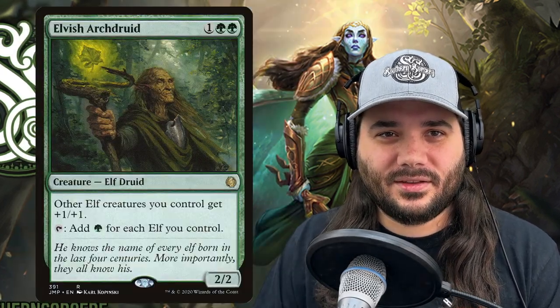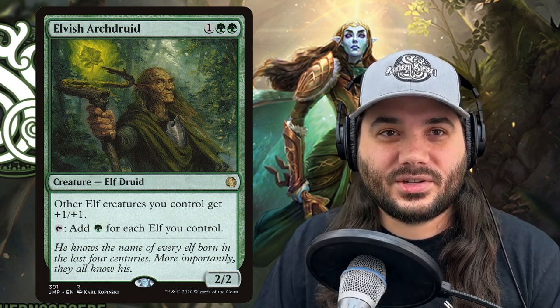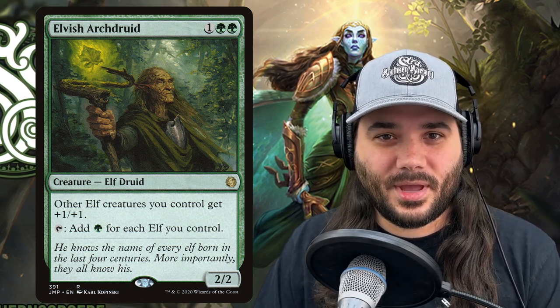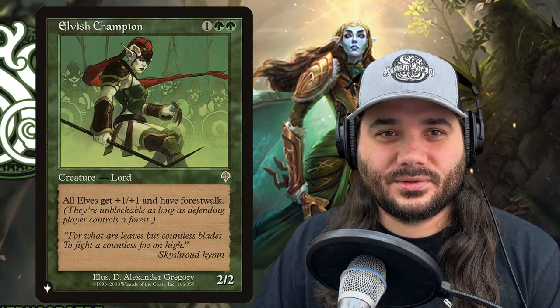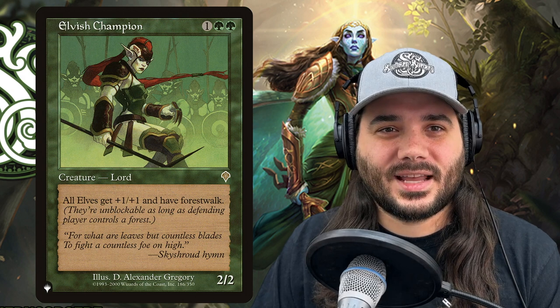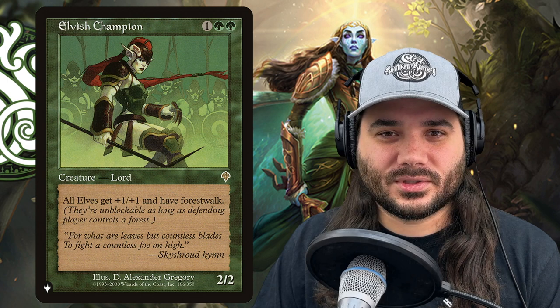Next up, we've got Elvish Archdruid. It gives other elves +1/+1 and taps to add a green for each elf you control — another great mana dork. Next, we've got Elvish Champion. It is 1 green green for a 2/2 elf lord that says all elves get +1/+1 and have forestwalk. So another way to give your elves forestwalk.